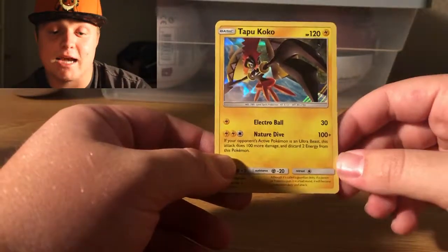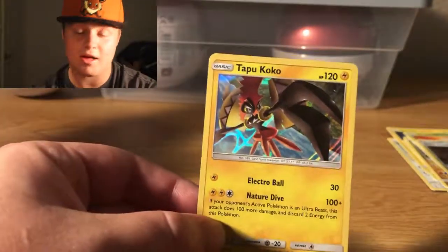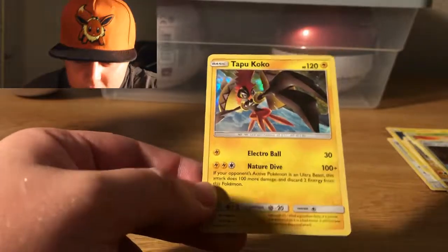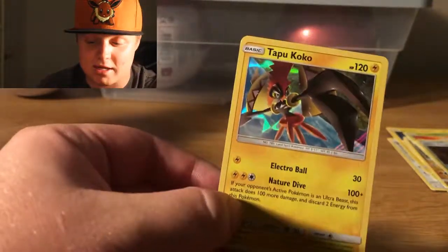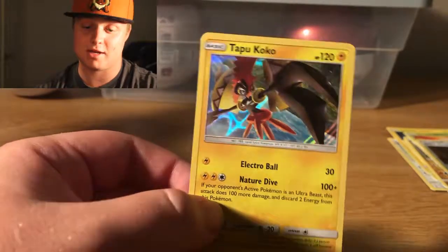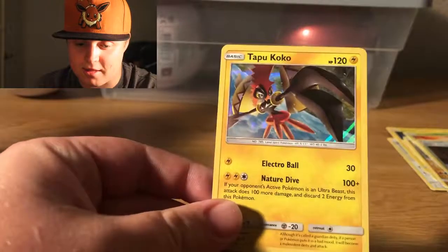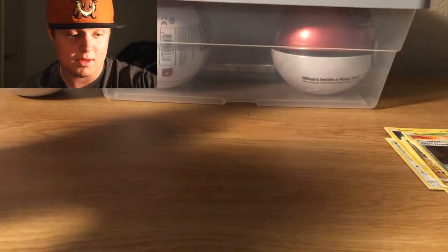And we got a Tapu Koko holographic! Wow, this is such a beautiful card. I have not pulled any holographics yet from any of the other packs I have opened — as you saw in my last video, I opened up the Pokeball to start off my journey. But man, this is definitely a beautiful card. That is awesome.